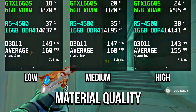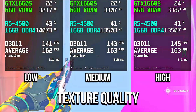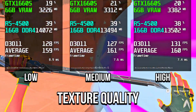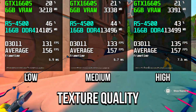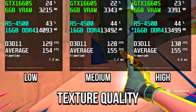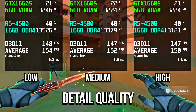With texture quality, video memory usage went up on medium and high, especially on high, but GPU usage stays the same. Average FPS was basically unchanged across all presets. If your GPU has more than 4GB of VRAM, you can safely select high, otherwise select low.